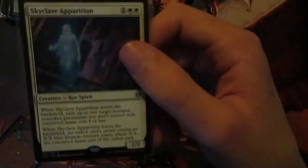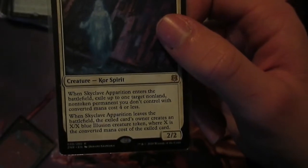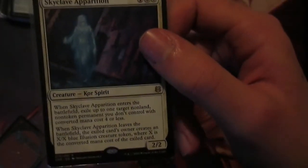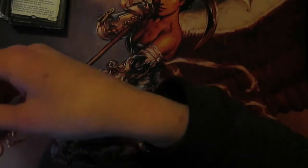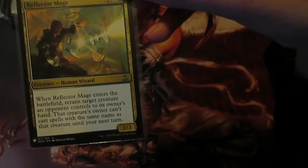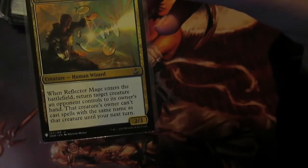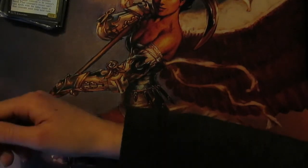Skyclave Apparition is one of the best removal spells in the deck. When it enters, exile up to one target non-land, non-token permanent an opponent controls with CMC 4 or less, and when this leaves they make an X/X blue illusion. So we can just keep on flickering it - they lose their permanent but only get an illusion back, so they lose their permanent permanently. Next is Reflector Mage - enters, return target creature an opponent controls to its owner's hand, and that creature's owner can't cast spells with the same name until your next turn. We can bounce their commander and it's often better than destroying stuff because they can't do anything with that card in hand for a while.